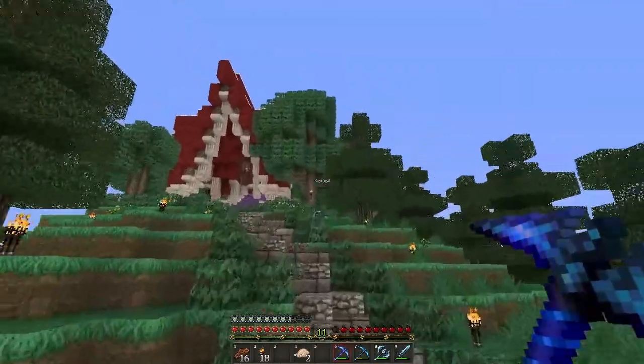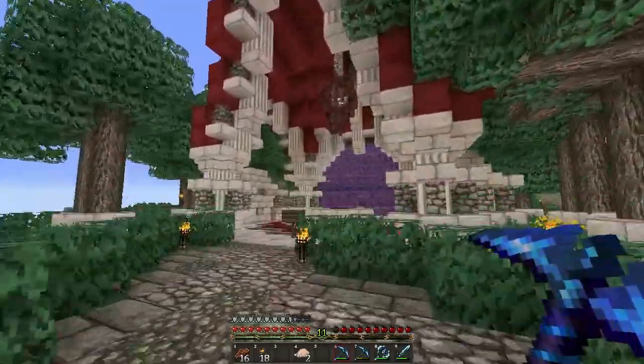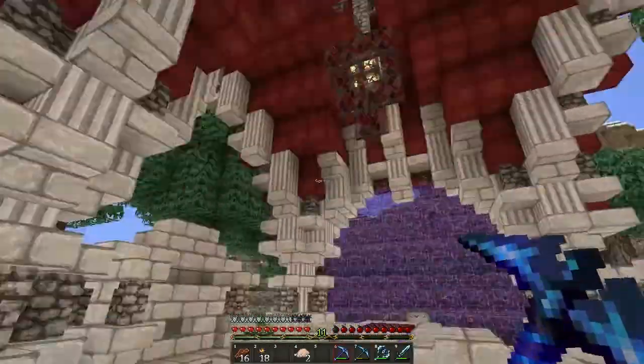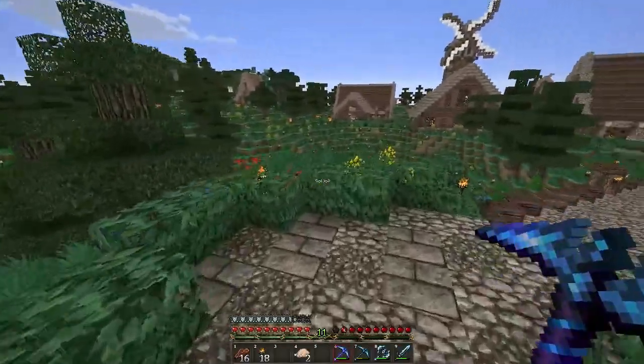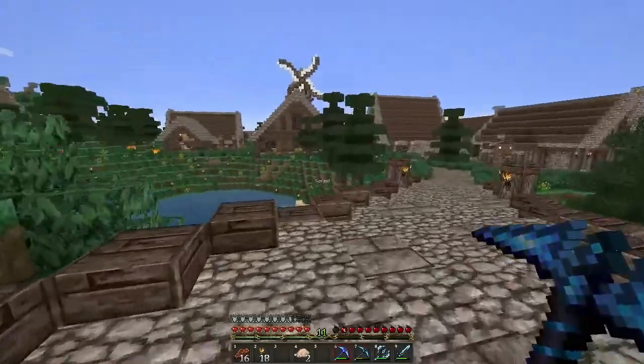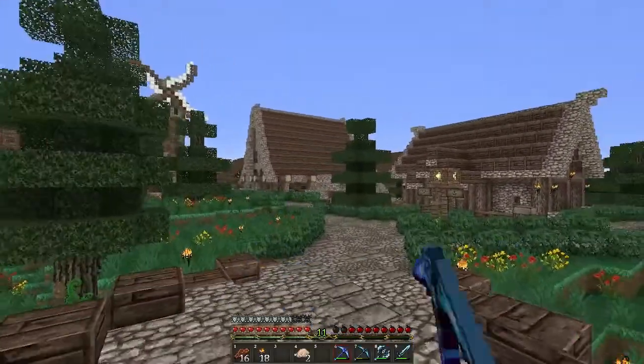This is where we spawn, where new players will spawn and stuff like that. It's nothing too fancy but it looks pretty good in my opinion. And then we've got this path coming all the way down here and you'll see here it splits off over there and over here and it goes downhill that way somewhere as well.